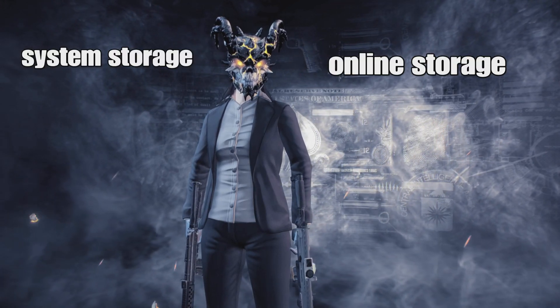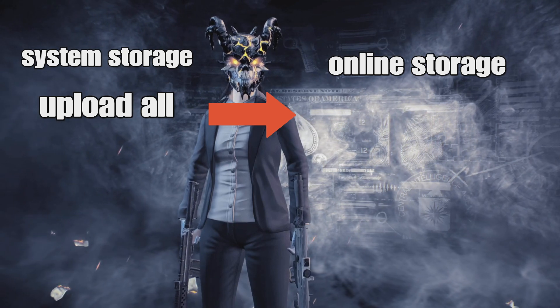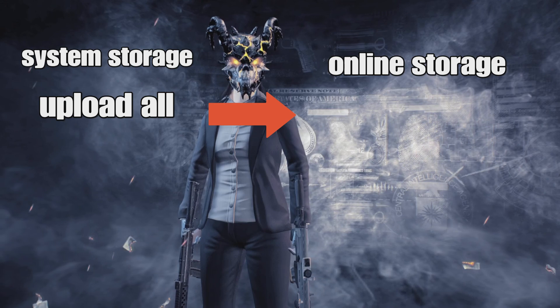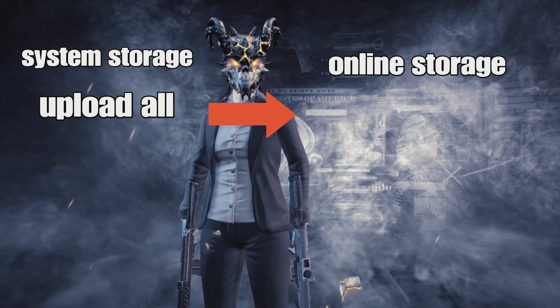On PS4, you want to close your game, click Options on Payday 2, then click on 'Upload/Download Save Data.' It will come up showing system storage or online storage. When you are about to come off Payday 2, I would recommend always selecting and uploading your data to the online storage.